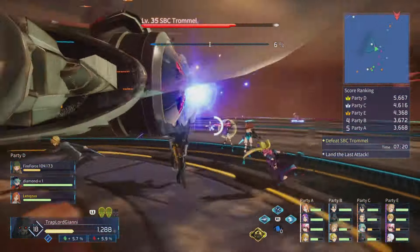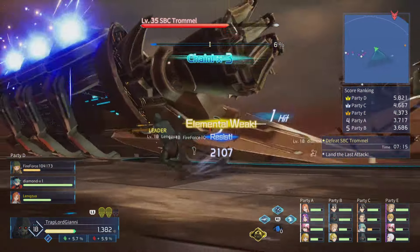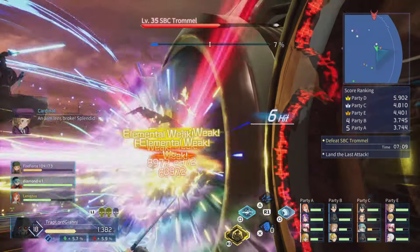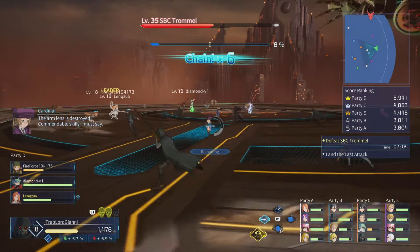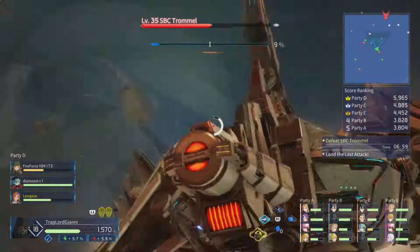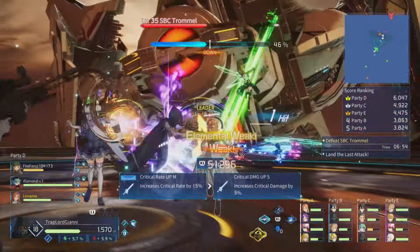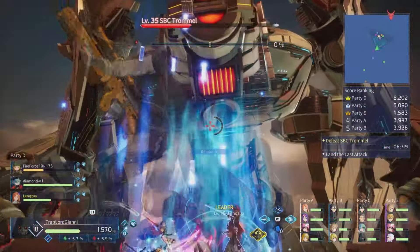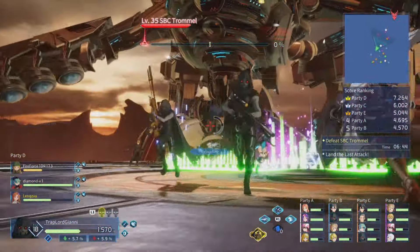I think I'm actually doing a lot more damage with Death Gun than I did with Sinon. I'm averaging big numbers which is kind of crazy. 45k — not even on the stun, that's crazy. 90k — 50k, I mean that's still decent. Let's go, we shot that piece off!